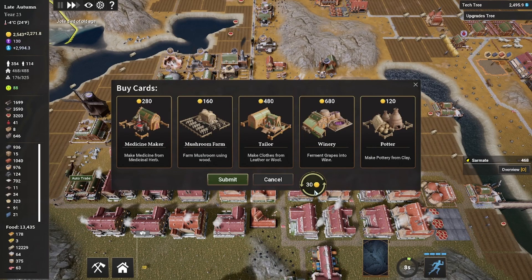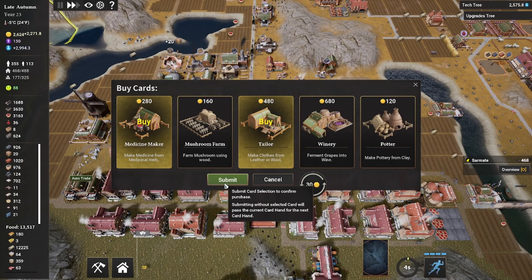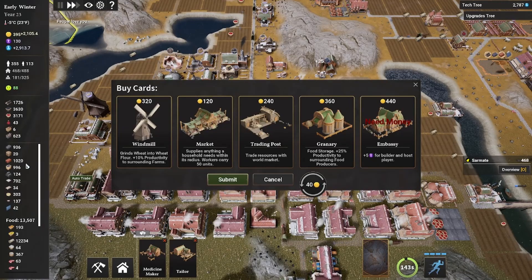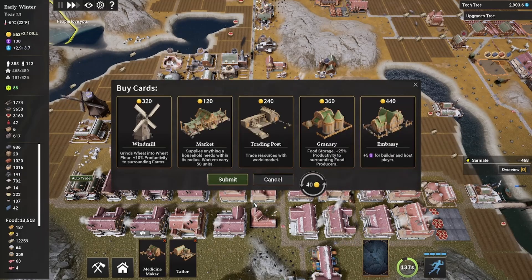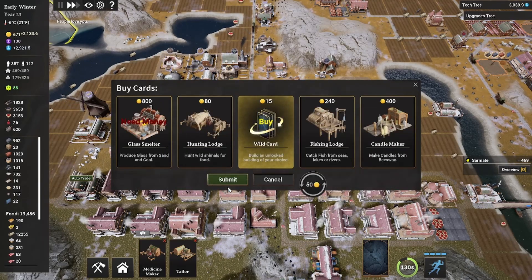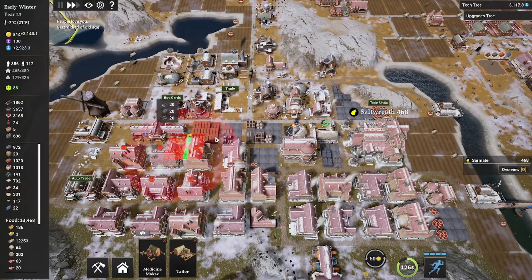Let's grab medicine maker and tailor cards, and a couple more things. Here's an example of where the card system is kind of a pain — it's really annoying when I want to build a specific thing like a blacksmith and have to shuffle through all these cards. Normally this is the first time in the game it's been an issue. When you get wild cards, it's not a big deal because you can just search for it. There it is — blacksmith ready to go. Let's get another one of those going.